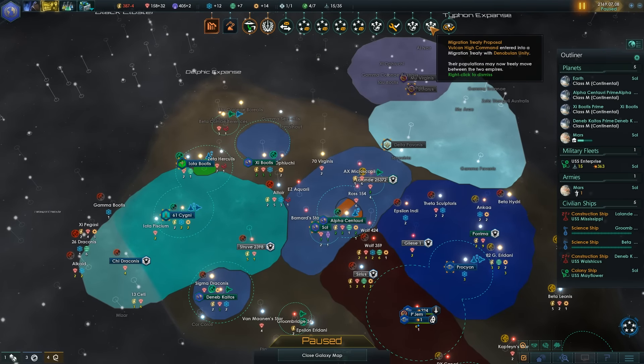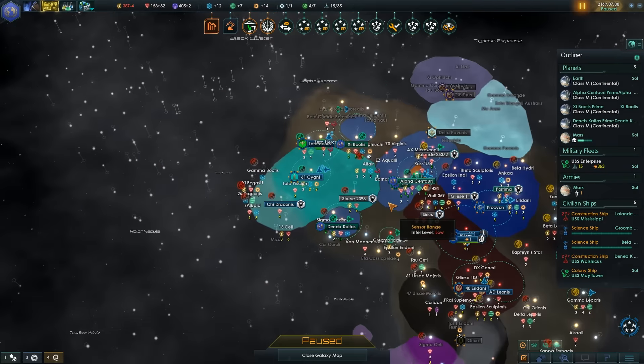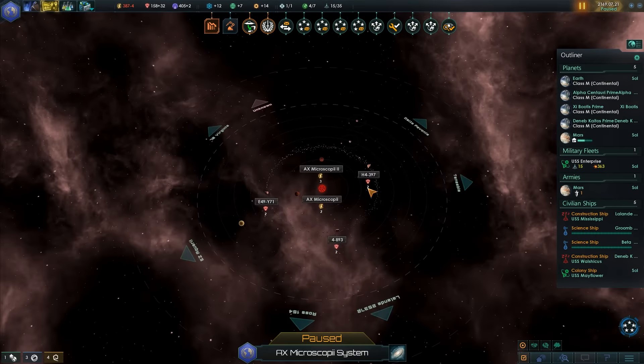People are entering migration treaties — that's fine. Hopefully we're going to find a few more planets we can occupy. And we'll maybe increase the size of our military. We also need to fix our power problem right now, which is our problem.